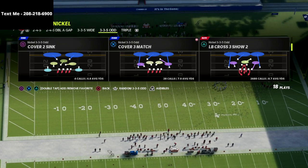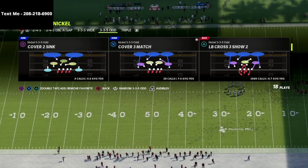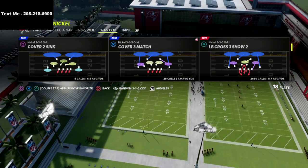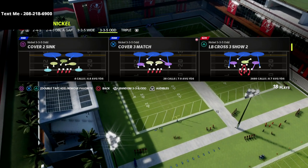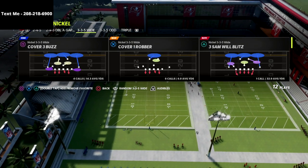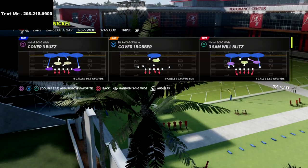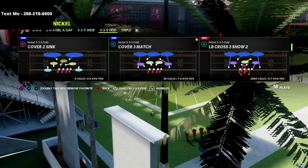This is the LB Cross 3 Show 2 — probably my favorite play in Madden 22 defensively. It's the best pressure I've been able to find up until this point in the season. There's also stuff you can do from nickel triple, we've talked about 335 wide, and we just released a 46 defensive guide on the 335 and 335 wide. We've talked a bit about 245 AA gap, but by and far the number one defense for me is the 335 odd.